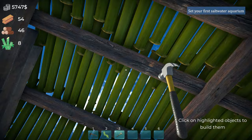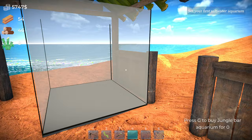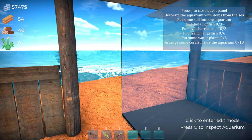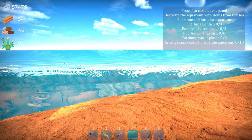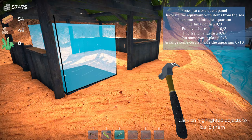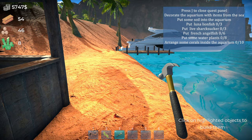Oh goodness — right, set your first saltwater aquarium. Press G to buy jungle bar aquarium for nothing — okay. Quest panel: decorate the aquarium with items from the sea, put some soil into the aquarium. Oh right, okay, that's going to be pretty cool. Don't put that in there yet because it will die. So it's already got water in — okay, do I have to buy the soil? Seems a bit odd. How do you get to the store again?